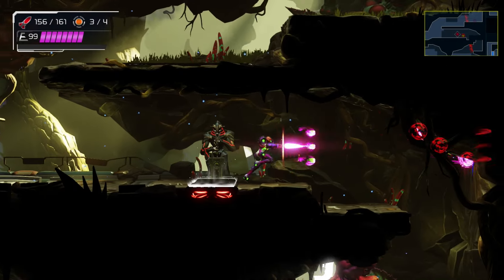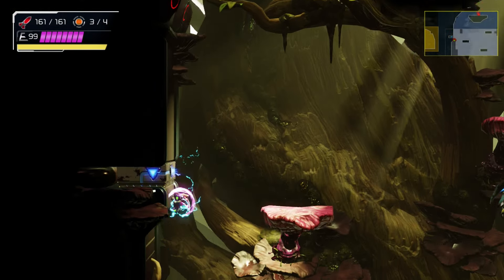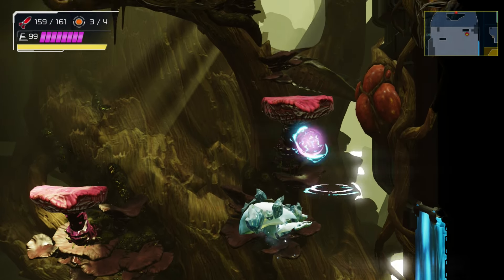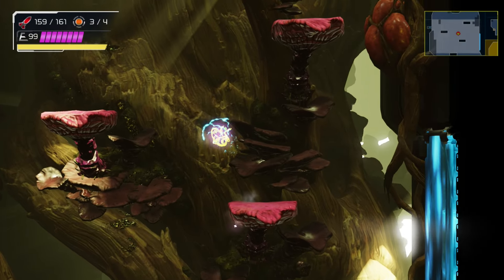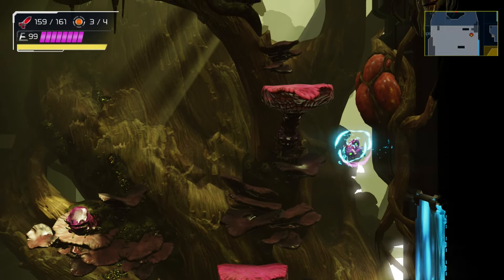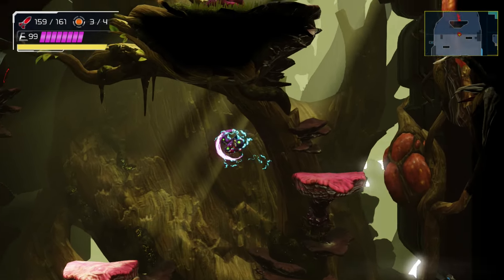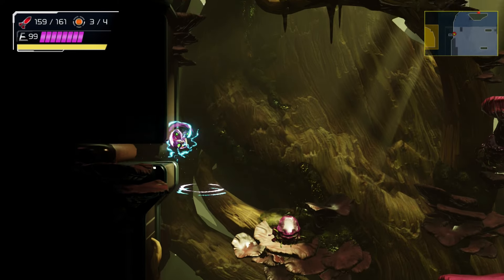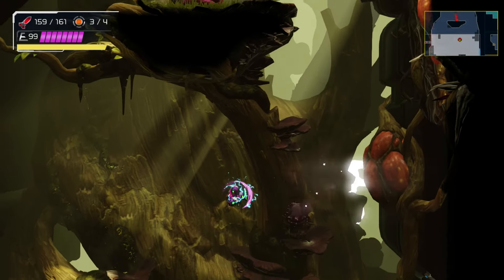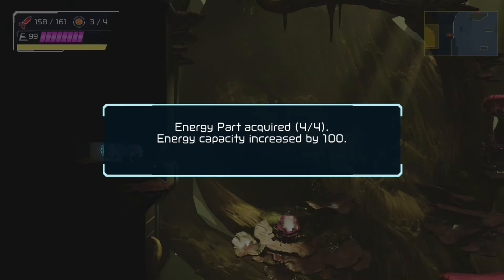If it's a speed booster thing, I'm probably not going to be able to do it - I'm just not good enough. I need that floating enemy. Got it. Missile - spawn back, there we go. I need another part, but that gets us an energy tank, so yay! This is what I was really looking forward to.